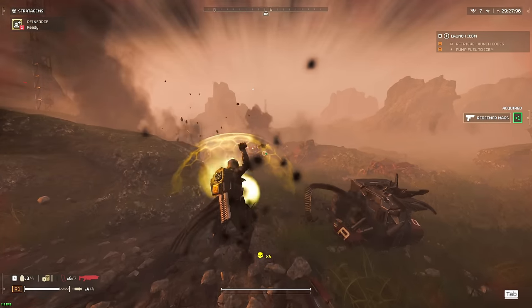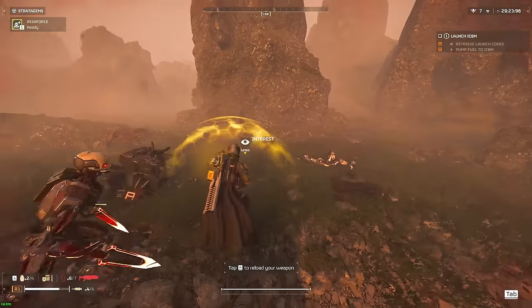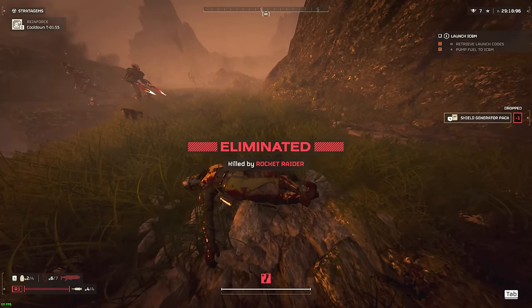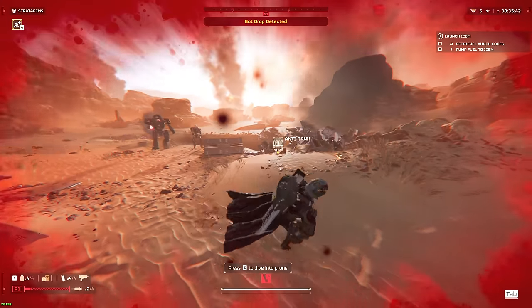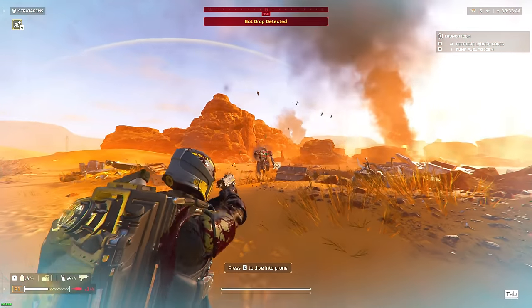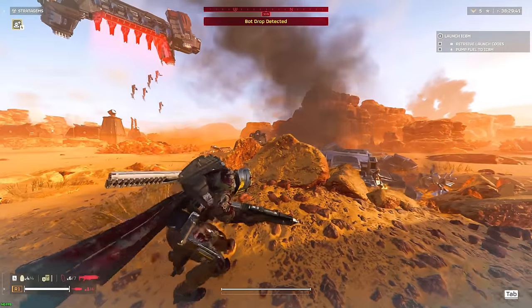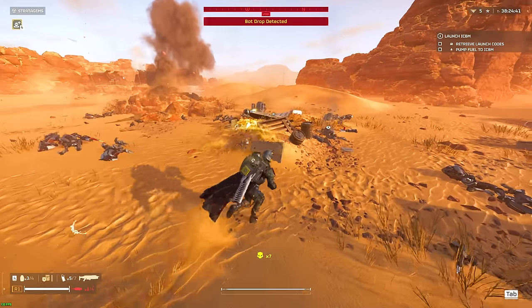These Troopers are very easy to deal with and generally do very little damage, except for the rocket launcher variant. Make sure you get rid of those as soon as you can, as a well-placed missile is enough to knock your lights out and waste a reinforcement. The goal of these Troopers is to dwindle down your health and force you to waste stims, but really the big guys do the cleaning up.